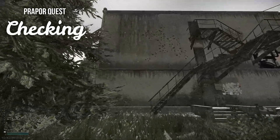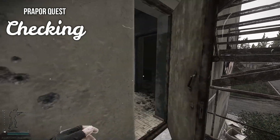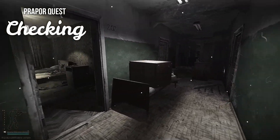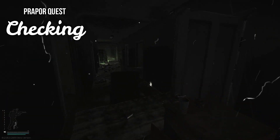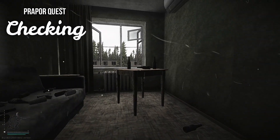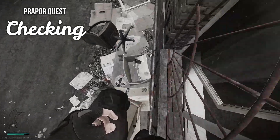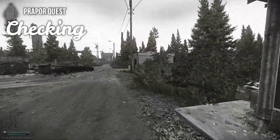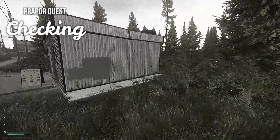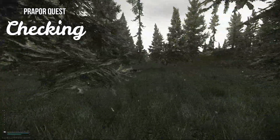The safest way to push into dorms for this key is to run up the south side stairs and go straight into the room. Once you have the key, rather than going back into the hallway exposing yourself to any players that heard you enter, you can jump out of the window. If you hug the outside wall as you fall down, you will catch the windowsill below you, which is short enough of a fall that you won't break your legs. Then you can sprint out into the forest and break line of sight with the dorms building.